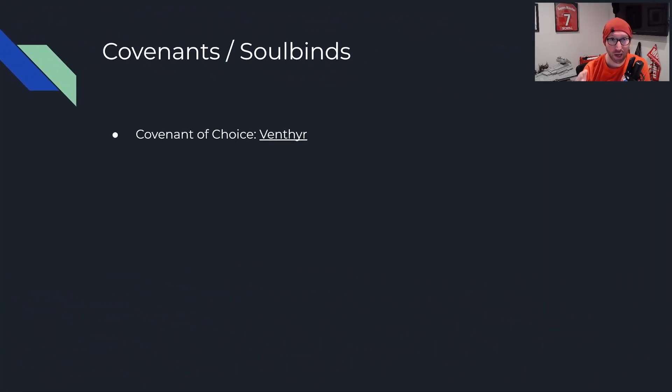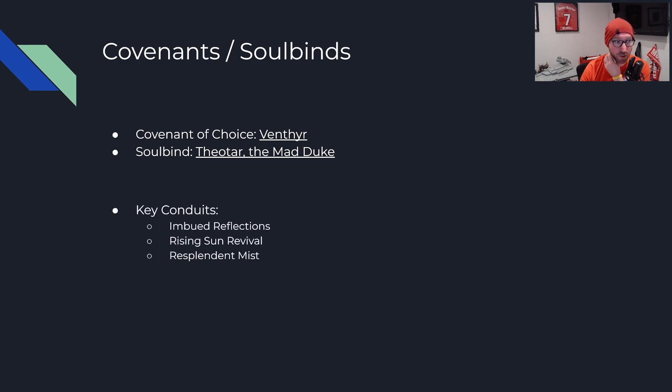Moving on to covenants and soulbinds — your covenant of choice is going to be Venthyr. Start there and stick with it; you can move to others but as a first choice, Venthyr is the easiest of the four. Your soulbind of choice is going to be Theotar the Mad Duke. Theotar's tree is very solid, provides a lot of additional healing, and has three potency slots, which is nice. In terms of key conduits, Imbued Reflections is the one you want to get as soon as possible and boost as high as possible, followed by Rising Sun Revival and Resplendent Mist.